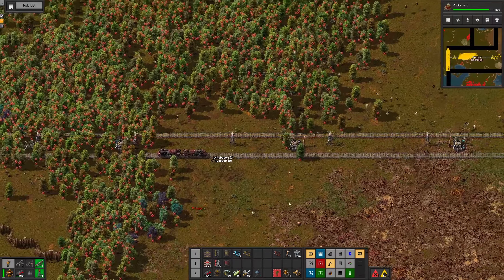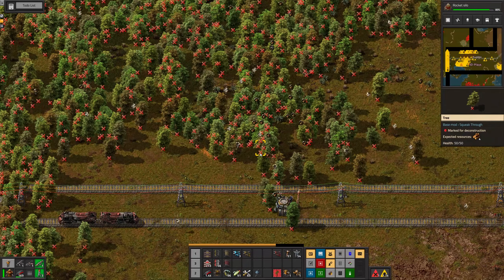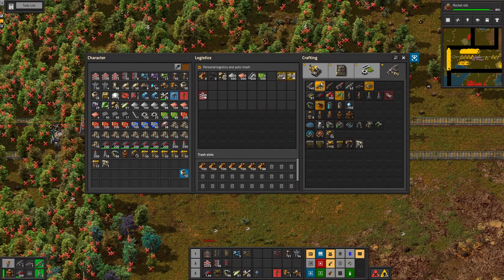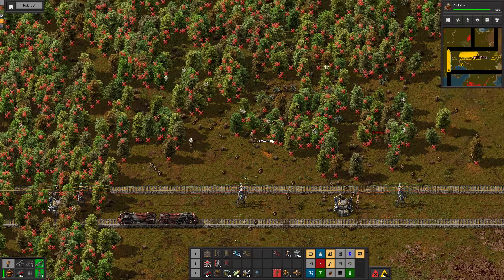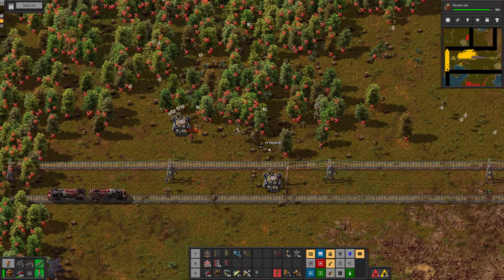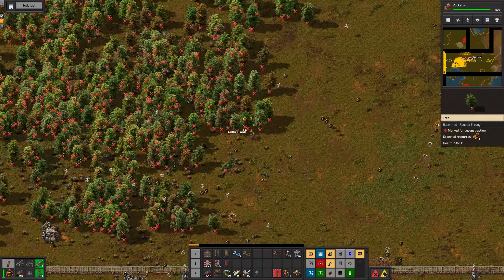Every single time I go into your inventory and take things, latency means I take all the crap I don't want. I'll just start collecting wood with my bots and my axe. Turns out I only have one personal robo port but that should be enough. We need a robot port about here, and another one about here somewhere.